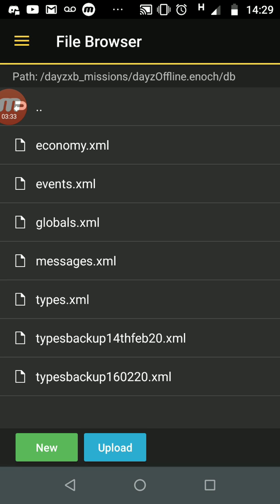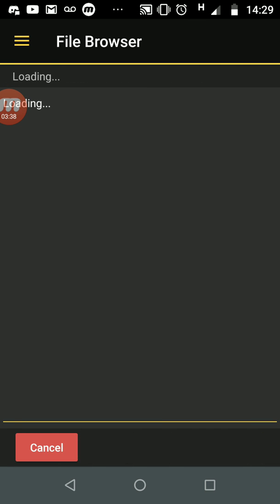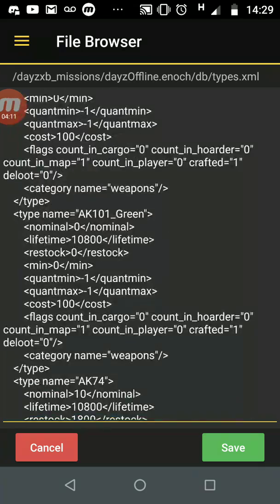Tap on types.xml to open it. I would recommend doing this on a laptop rather than a phone — I'll put a link in the description to my video on how to do it on a laptop or PC, it's much easier. So this file is a big long XML text file and what it does is tell your version of DayZ what it should spawn and how many items it should spawn.